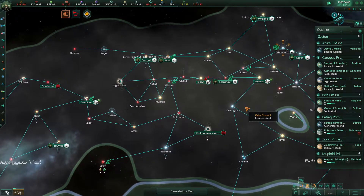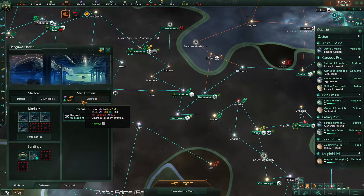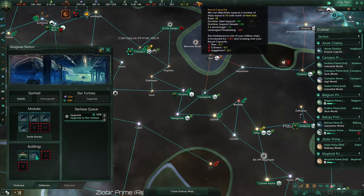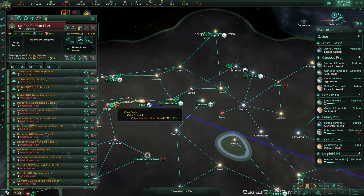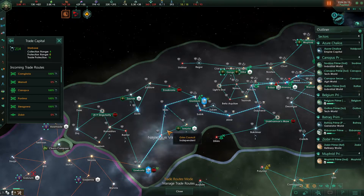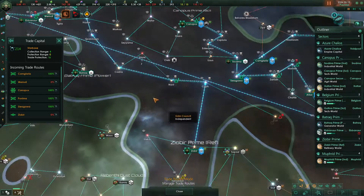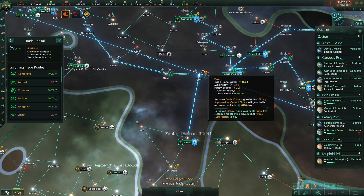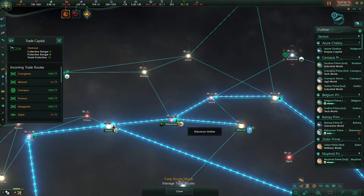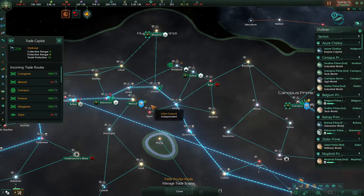We're going to have to decide how to handle this because it's definitely breaking our trade network. We're currently lacking naval cap — we could upgrade this to a star fortress, allowing us to get two more anchorages, giving us 12 additional naval cap. That would be close to getting us to the cap, but we'd still exceed it if we have patrols up here. There isn't actually much trade coming this way — the problem is this trade station is rerouted through the natural wormhole, and we can change that.